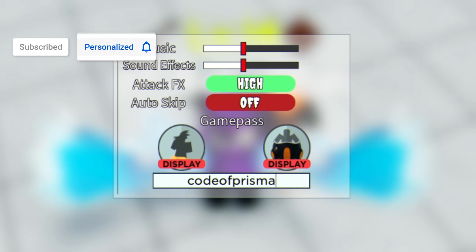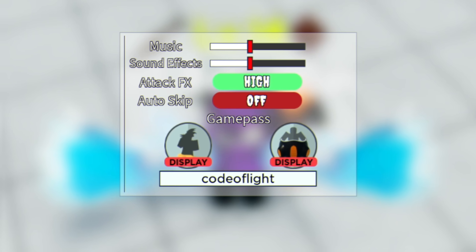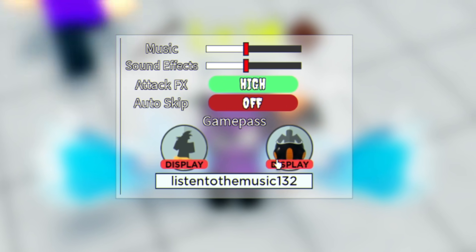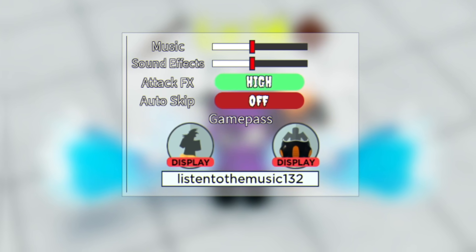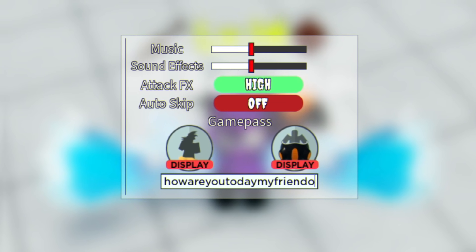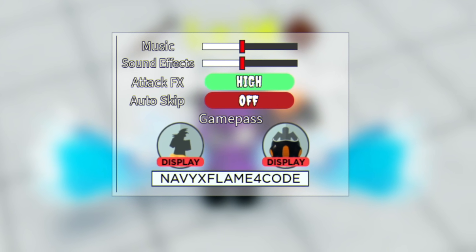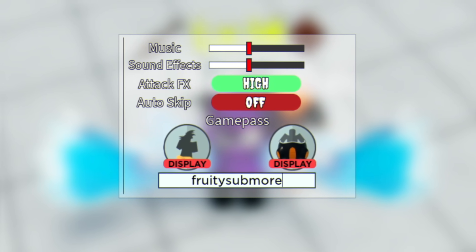The next codes are: Code of Prisma, Code of Flight, Listen to the Music 2021, and Code: How Are You Today My Friend. Then you have Code Navy X Flame — put that in with capitals. Then there's Code Fruity Sub as well.